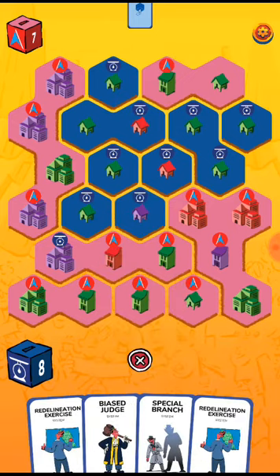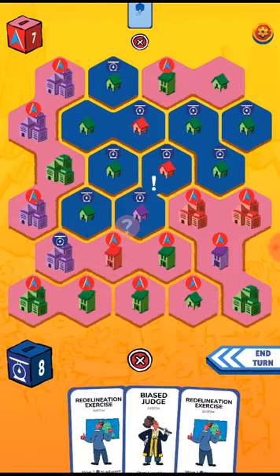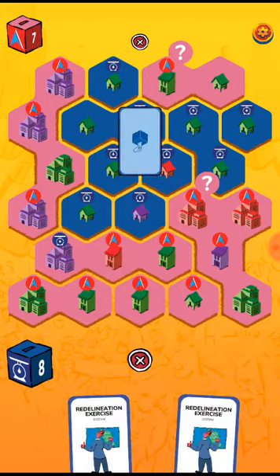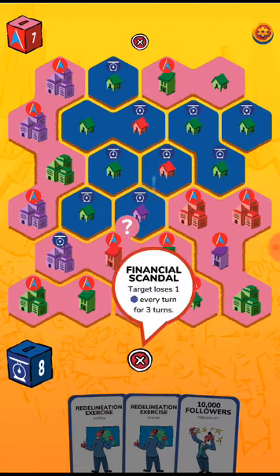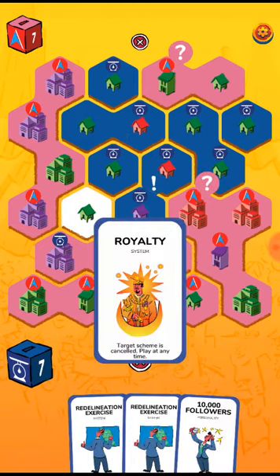That's quite close — eight to seven percent now. Special branch — that one means that you can't play a card. Re-alienation, probably not for now — to take one of their cards away. So it's eight to seven, it's still very close. Two chances left.